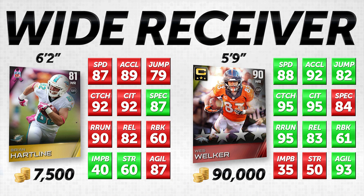Hartline does have a better impact block by five, though at a 40 it doesn't really matter. He also has a 60 strength which is significantly better. Overall I think these items are fairly close. I would personally rather go with Brian Hartline — I just don't think it's worth spending 12 times as much on Wes Welker unless you're obsessed with all-elite teams. If you don't have the coins, pick up Brian Hartline, pair him with Alshon Jeffrey and Travis Benjamin, and you'll have a solid wide receiver group without spending a million coins.